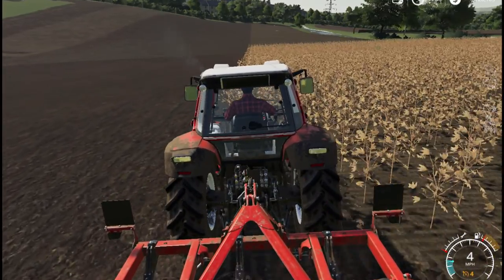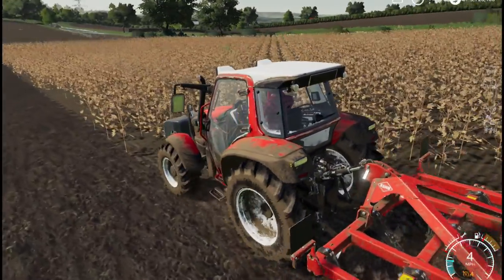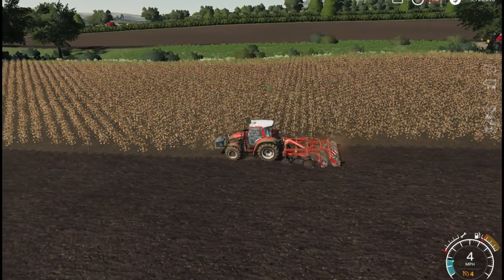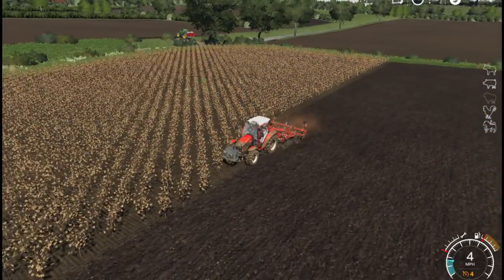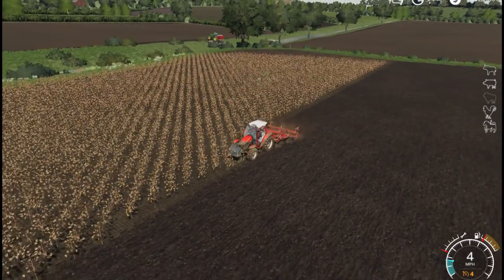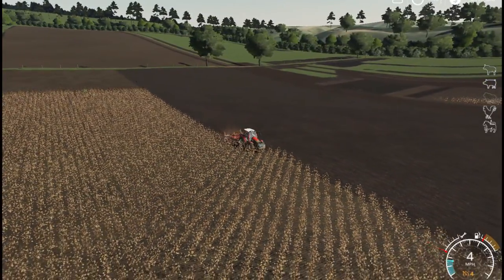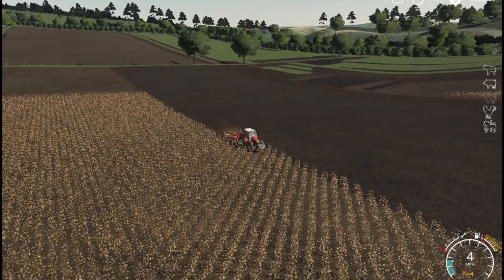Let's get this field started — we can get some plowing going today. We're going to put this field into cotton. This is the cultivator; we're cultivating instead of just plowing it. It looks like it's done a really good job — we've got a hired worker taking care of it for us. We'll throw down some fertilizer and check out the field to make sure it fertilizes properly before we begin to plant.